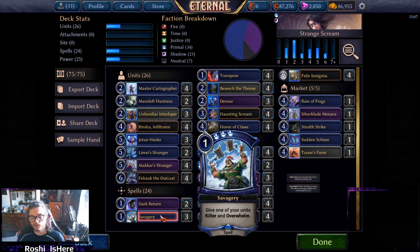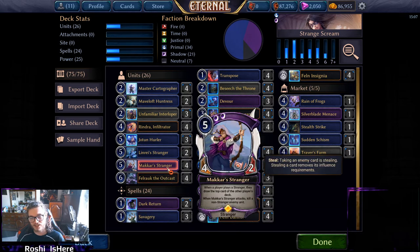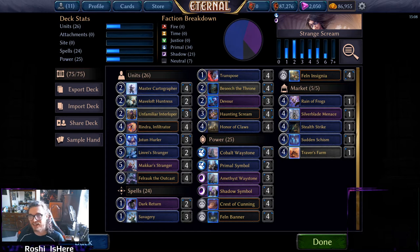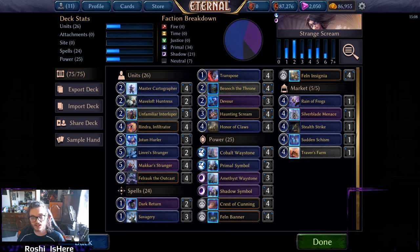We can use Dark Return to bring it back. Speaking of being able to attack immediately, we have Savagery here — we can make it even more than a two-for-one. Put Savagery on Makar Stranger originally, attack with it, draw the card off the top of their deck, have Makar Stranger blast into something and kill it. Then when you Haunting Scream it back, you do it all again. That was the core idea, and Dark Return and Savagery just made sense of it.